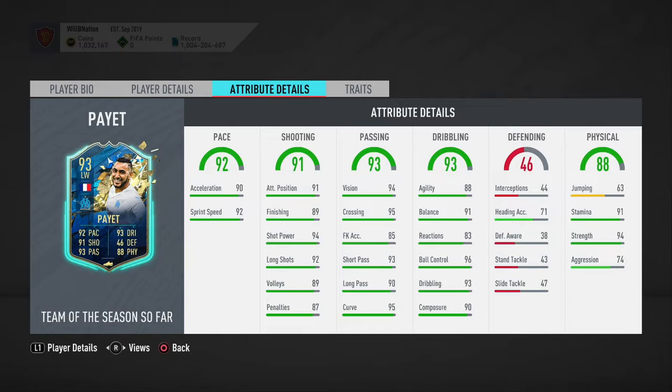Looking at his dribbling stats, his agility of 88 is okay but not the best — right now you really want players in the high 90s for agility, though that can be worked on with a chem style. His balance of 91 is very good. Reactions are a bit low; anything over 85 would have been better. Ball control of 96 is great, dribbling of 93 is very good, and composure of 90 is a nice stat.